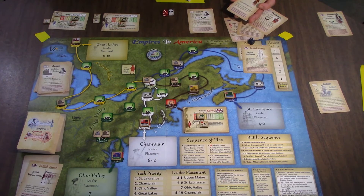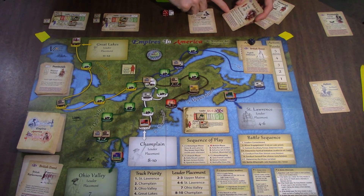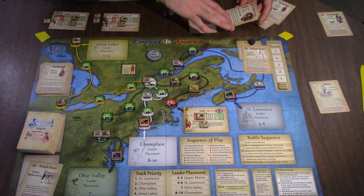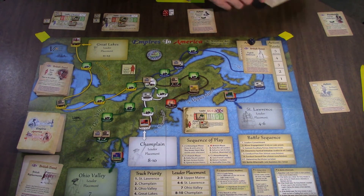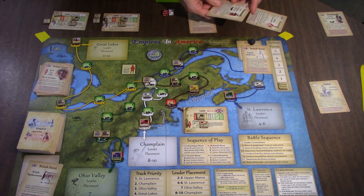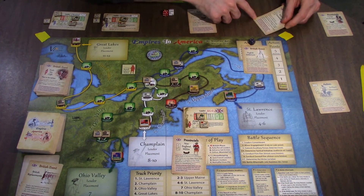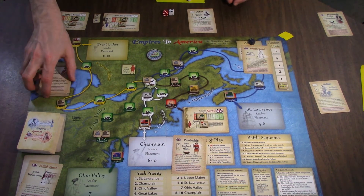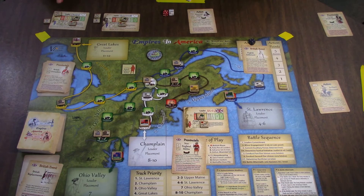If the French win this battle and suffer no casualties, recycle it — otherwise discard it. We suffered casualties, so the Shawnee Indians are discarded. That British event is discarded. The Scale of the Cliffs — he stays in the upper main for the duration. Since they already suffered casualties, they're leaving. The British Grenadiers — if the British win or draw, recycle; otherwise discard. The Grenadiers are gone. That was the British phase — no more generals out to advance.